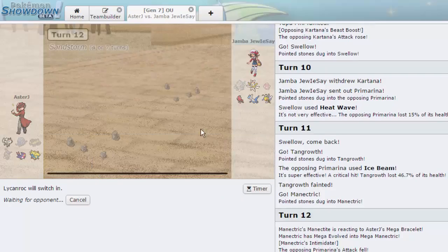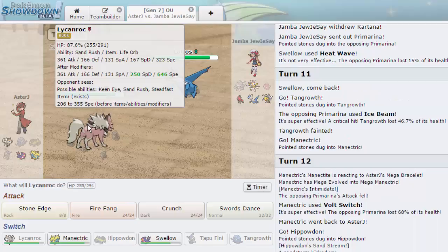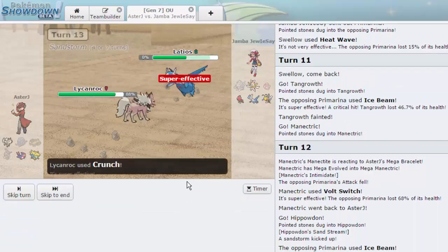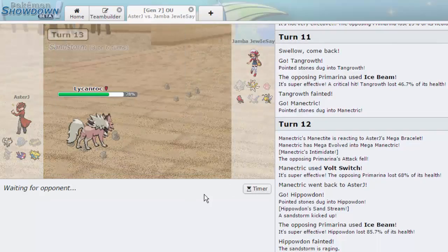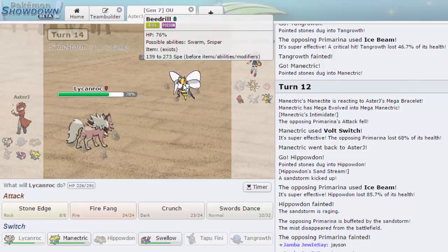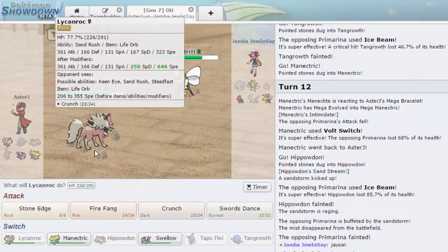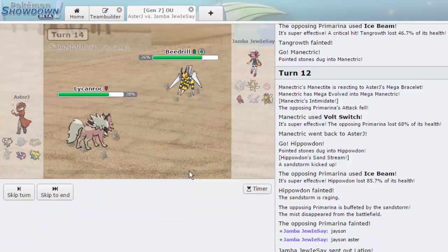We go into Lycanroc now — it'll take some chip from the Rocks but should be able to knock out almost any Pokemon, maybe even Latios with Crunch. We go for Crunch and take it out — awesome. We also have Fire Fang for Kartana. Sand is up for a few more turns. Beedrill comes in — it's not faster than me, and Stone Edge is less accurate than Fire Fang, so I go for Fire Fang and knock it out.